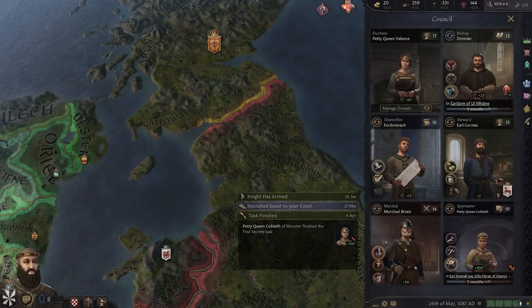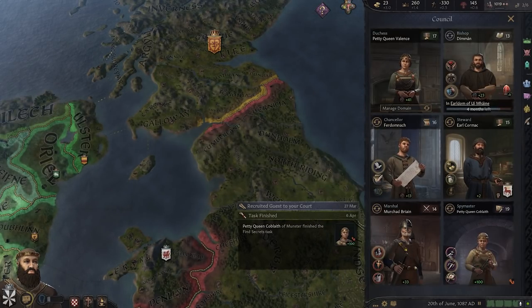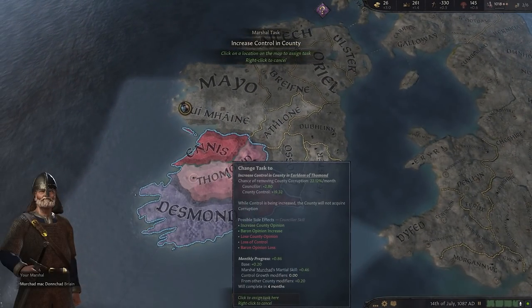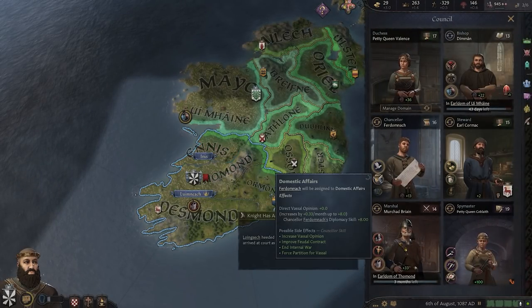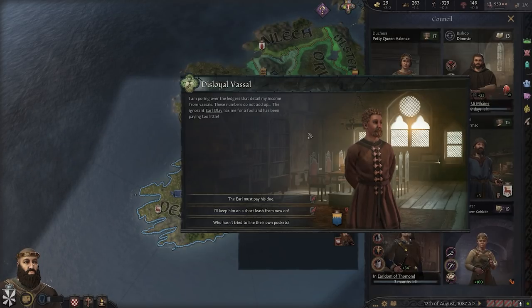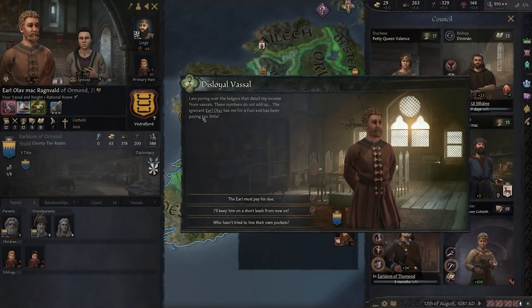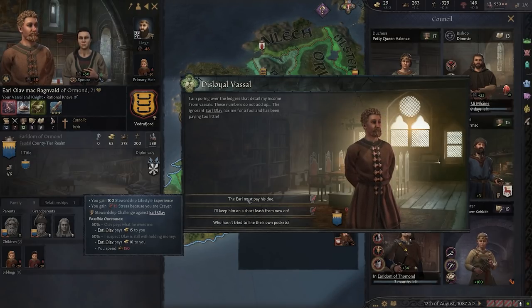That is not the only new free addition. The other one is inventory. What you need to know about the free inventory system is essentially there are a whole load of items. Some of them are useful, others are not. You can wear them, you can use them, you can wield them, and they will be able to be equipped in your inventory. And of course, don't forget all of the other gameplay elements that go along with that — stealing them from other people, plotting to steal them, for example.